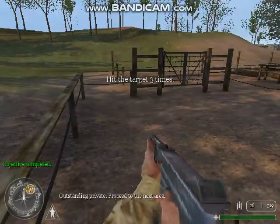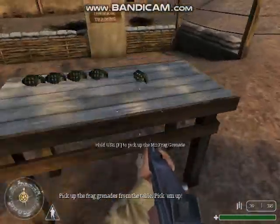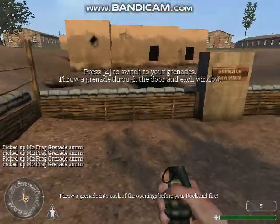Outstanding, Private. Proceed to the next area. Pick up the frag grenades from the table. Pick them up. Throw a grenade into each of the openings before you.